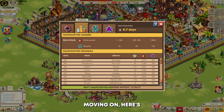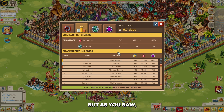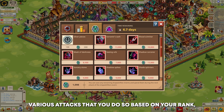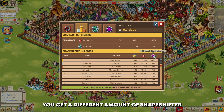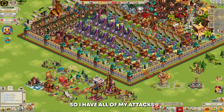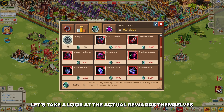Moving on — here's the rankings. It's super simple; it tells you how many points you can get per attack. As you saw, all I did was auto-fill. Let's talk about the rewards: we have the Charm Shop and the Insignia Shop. Charms and insignias are earned through attacks. Based on your rank, you get a different amount of Shapeshifter Insignia payout, and per attack you also get a certain amount of charms.